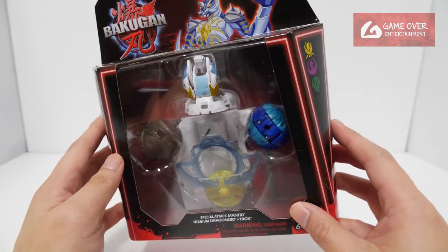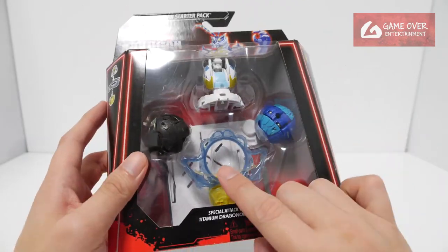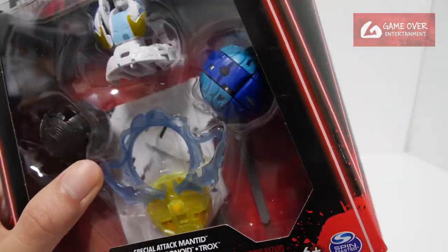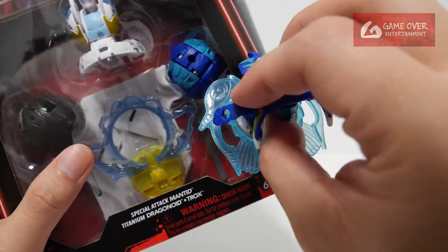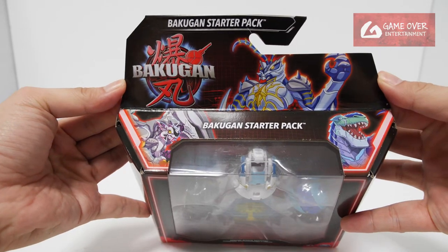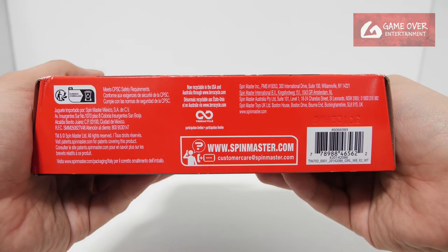This is the third pack that I'm unboxing for these Bakugan starter packs. So far all the rings have been different — this is another shade of blue, a dark shade. The previous one I had was the lighter shade. For documentation purposes, this is the top, this is the side, the other side, and the bottom.